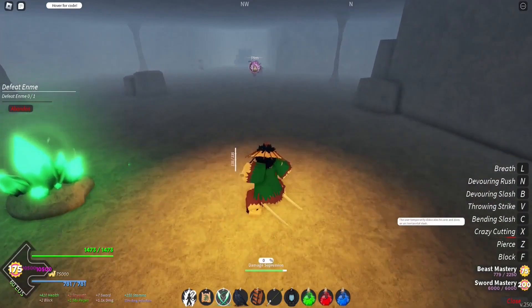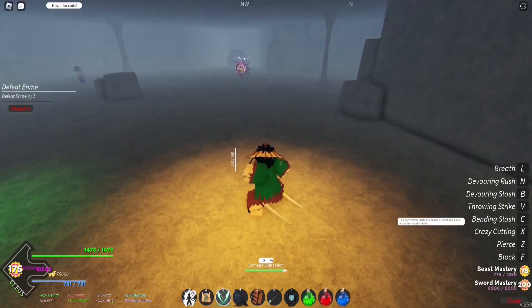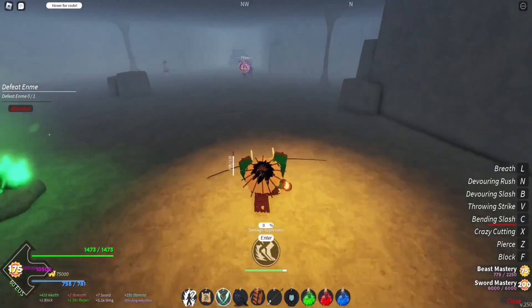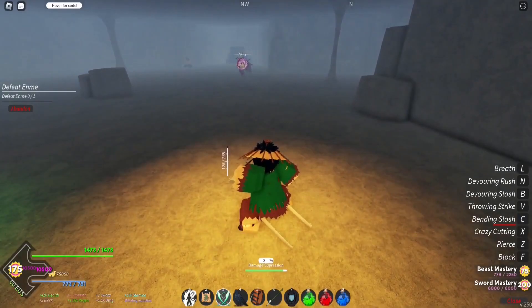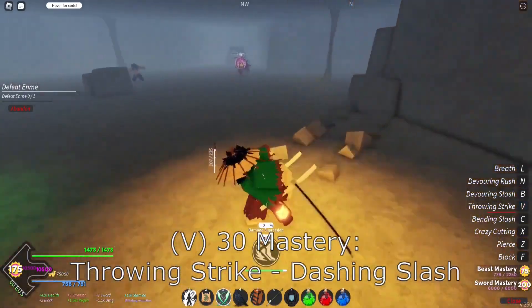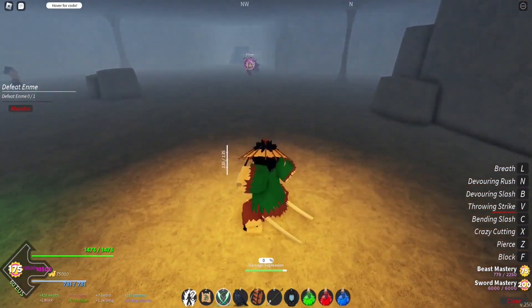Bending Slash at 25 mastery — the user temporarily dislocates their arm and then does an arc horizontal slash. This is one of the damage-dealing moves that does a lot of damage. At 30 mastery we've got Throwing Strike: the user throws both blades a certain distance, which then sticks on any surface or material. We throw our swords and if we hit something they'll stick there; if we miss they come back to us, or we dash to them.